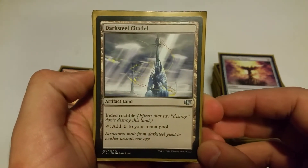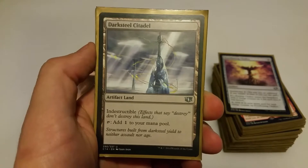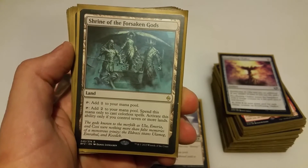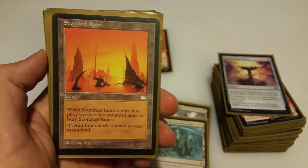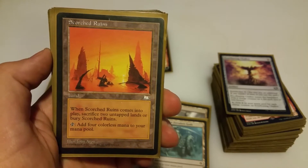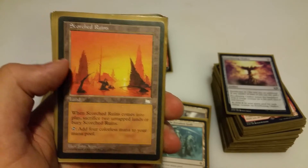Moving on to utility lands: Darksteel Citadel is an artifact land, indestructible, taps for colorless. It's a great engine for sacrificing to Daretti, or if you have ways to get it into the graveyard, you can keep recurring it with the emblem. Shrine of the Forsaken Gods taps for colorless, or you can get 2 mana to cast colorless spells, activated if you have 7 or more lands — just another way to get more artifact stuff into play. Scorched Ruins comes into play, sacrifice 2 untapped lands, taps for 4 colorless. It's a great way to get acceleration and tempo — once you drop 3 or 4 lands, you suddenly have a lot more accessible mana.